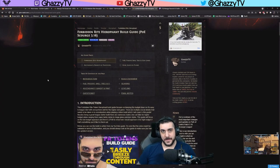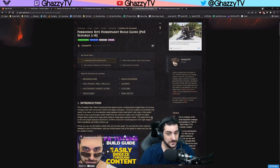Hey guys, GazzaTV here with another Path of Exile League Starter build guide suggestion for 3.16, and it is going to be the Forbidden Rite Totem Build.